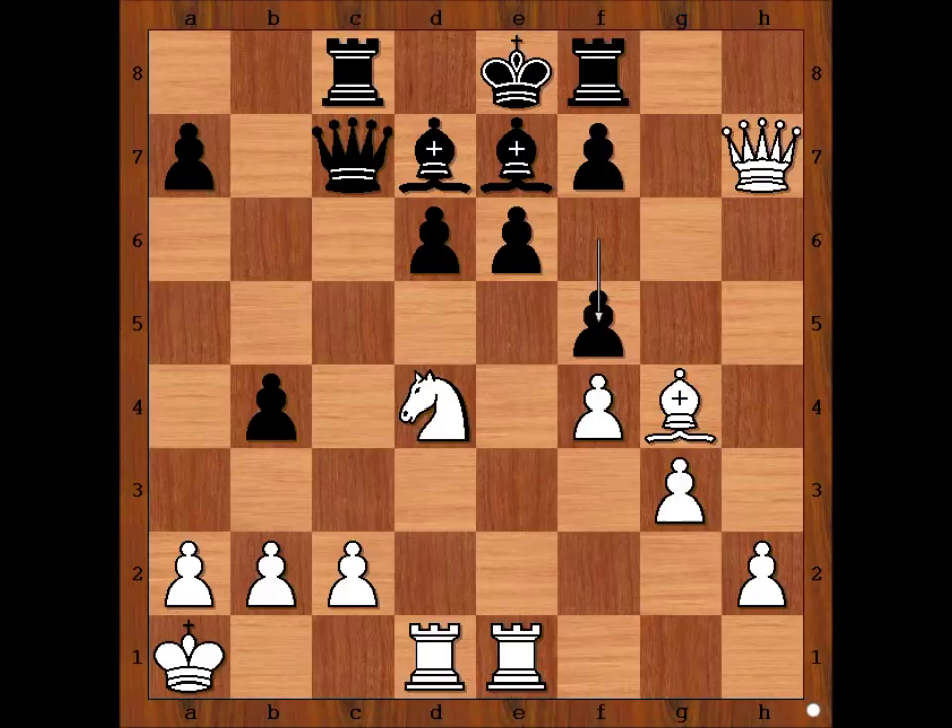But now f5. White to move — can you find the happiest square for the bishop? If you wish, you can pause the video and try to find it. Tal found the happiest square — he sacrificed the bishop to open the e-file. Pawn takes bishop.